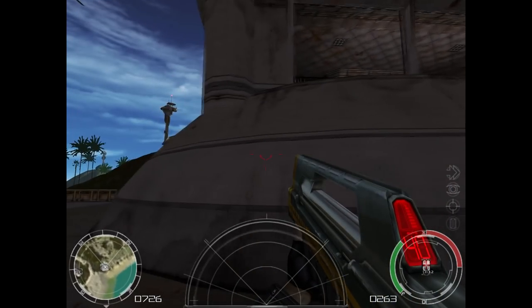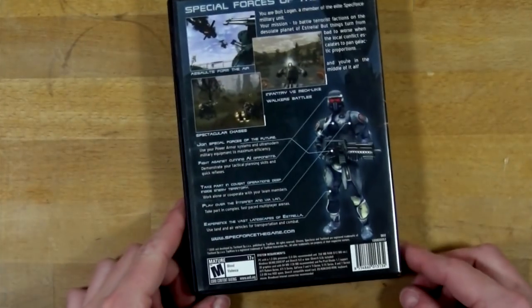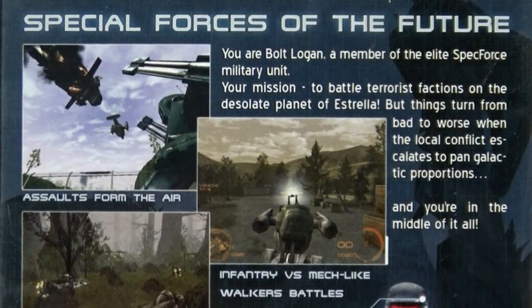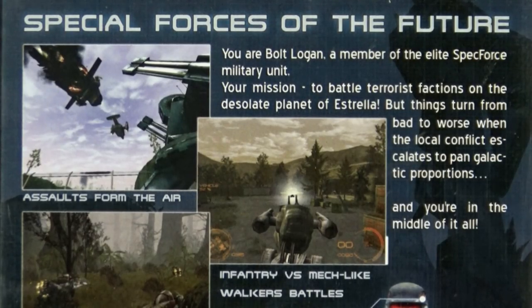That's the fun part — now we have to talk about Spec Force. Spec Force Chrome comes in a double-wide DVD case with a generic armor guy on the front. The back reads: 'Special Forces of the Future. You are Bolt Logan, a member of the elite Spec Force military unit.' — as in, they named the unit Spec Force unit. Your mission is to battle terrorist factions on the desolate planet of Estrella, but things escalate to pan-galactic proportions and you're in the middle of it all.